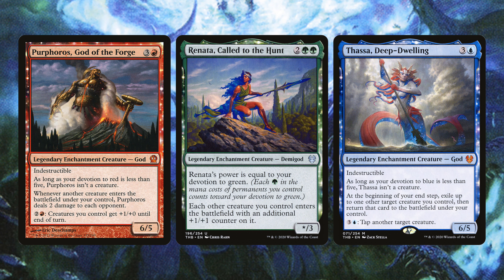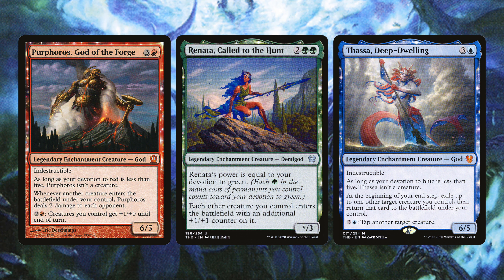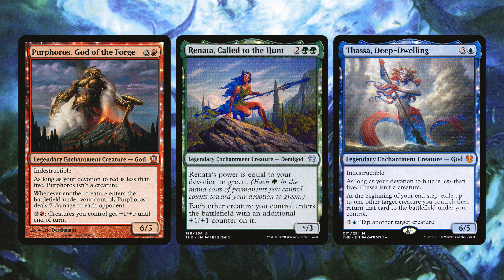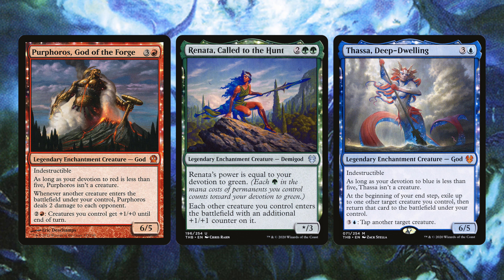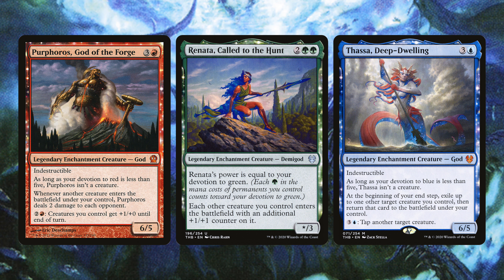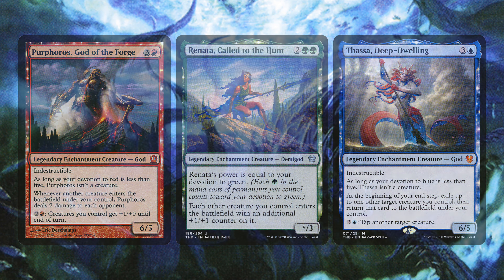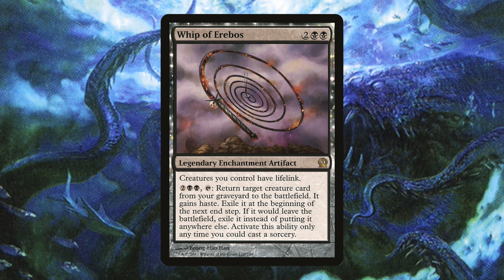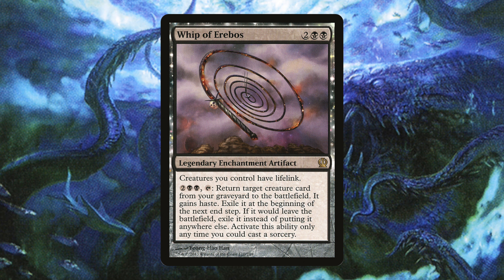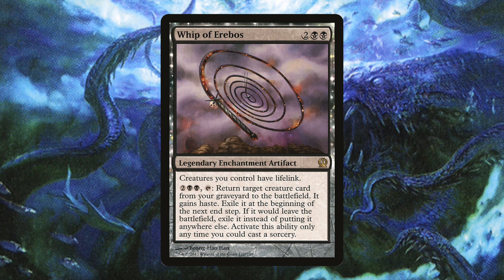Purphoros God of the Forge is very strong — whenever another creature enters it deals two damage to each opponent, so every time Jodah cascades it deals a bunch of damage. Renata Called to the Hunt buffs creatures as they enter the battlefield and provides two green pips for devotion. Thassa Deep-Dwelling can tap a creature and at the beginning of your end step, exile and return a target creature under your control. And Whip of Erebos gives all creatures lifelink and provides two black pips — with a giant indestructible board you can easily gain 20–40 life.